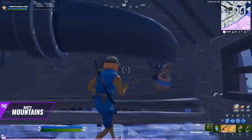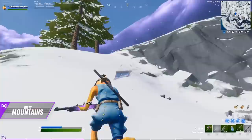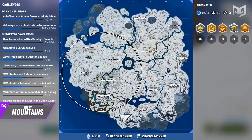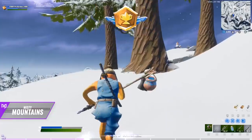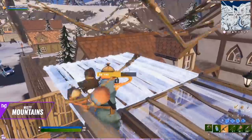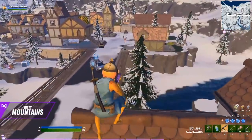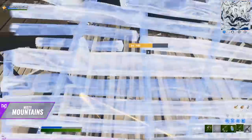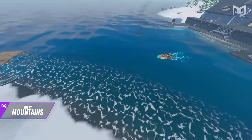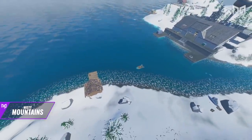Overall, if you're looking for an aggressive approach that still has great loot and materials, the Misty Mountains loot route is excellent. It guarantees plenty of loot and materials along with an easy rotation into Misty or a northwest rotation for more loot. Give this route a shot whenever you're looking for kills.